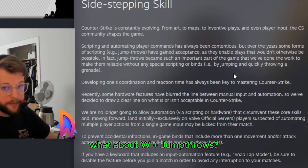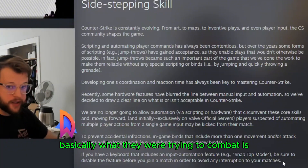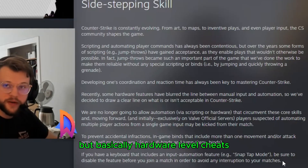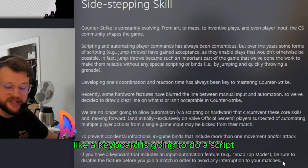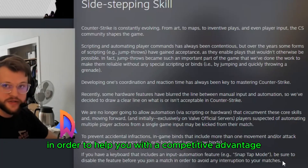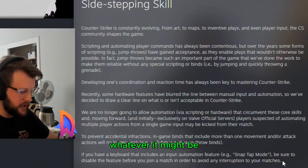But it raises the question: what about W jump throws, step jump throws? That's a really big issue. Basically what they were trying to combat is SnapTap, SOCD — there's a lot of names for it — but basically hardware-level cheats, where a piece of hardware like a keyboard is going to run a script or automation for you in order to help you with a competitive advantage, whether that's better counter-strafing or whatever it might be.